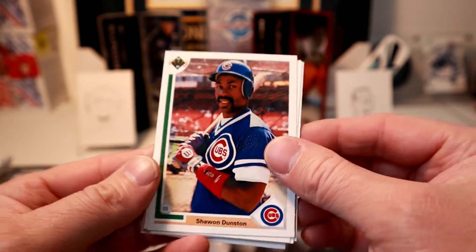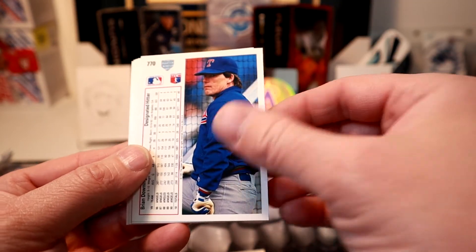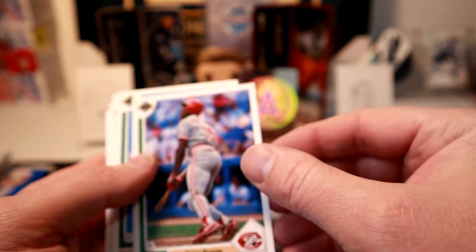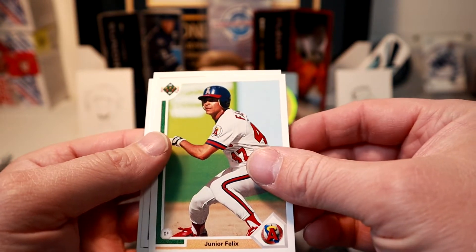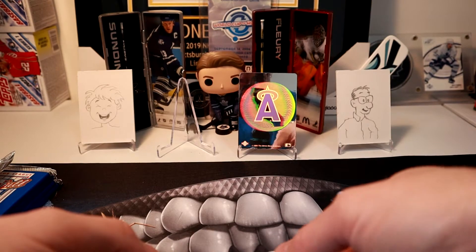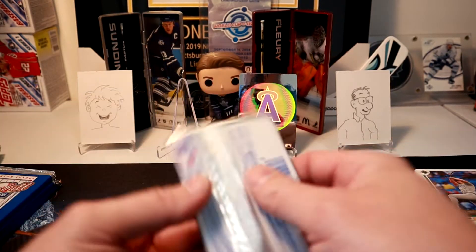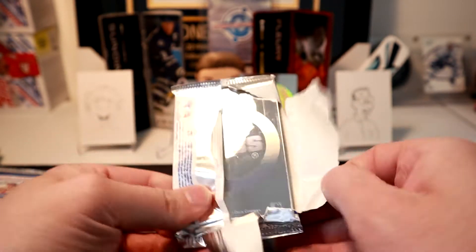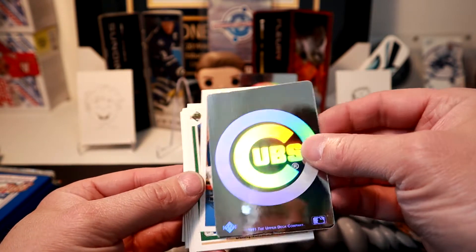That's very cool - now you can see the hologram. Shawon Dunston, Mike Stanton, Lance Johnson. Oh, the cards are all backwards. Glenn Braggs, Orel Hershiser, Mike Pagliarulo, Bob Welch, Junior Felix - before he got traded to the Jays. Bob Melvin, Brian Downing. Oh, we got another hologram Tristan - looks like we got the Cubs. Is there a hologram in every pack? Yeah, we just opened the first pack. There are a lot of cards.